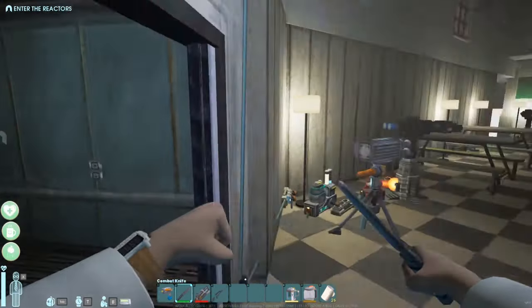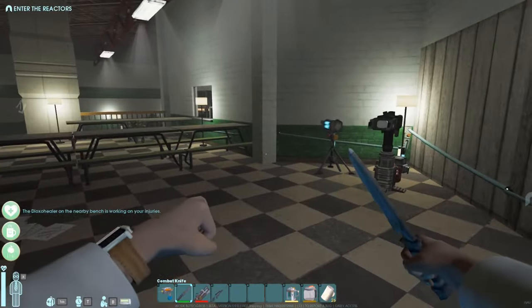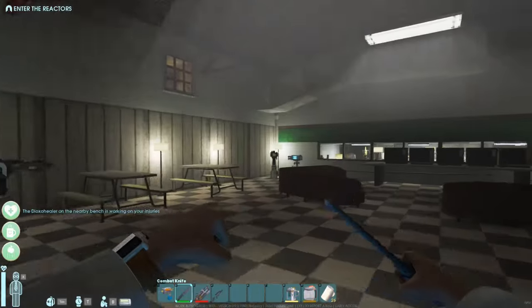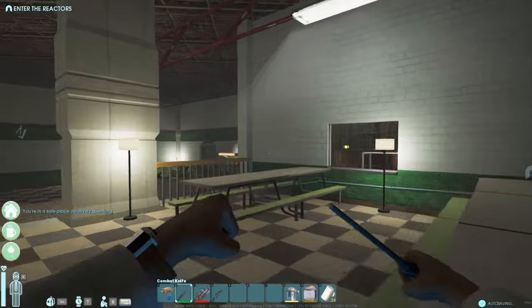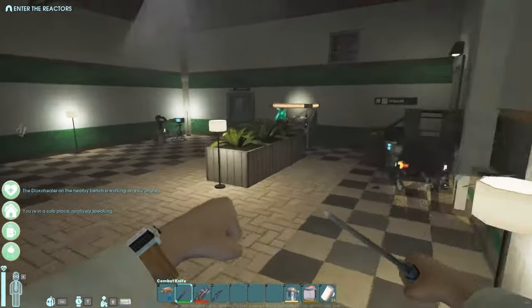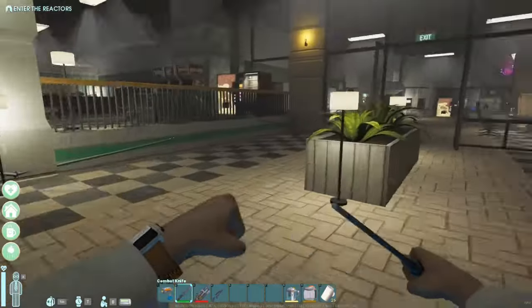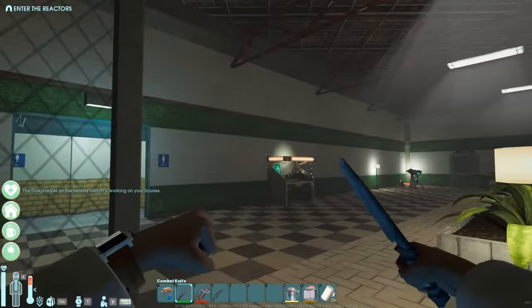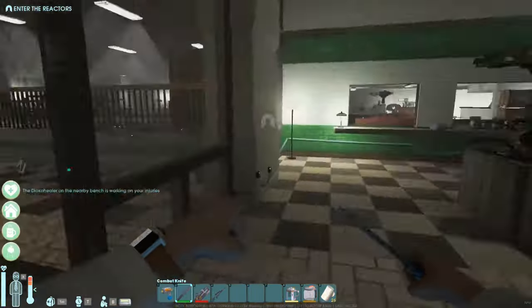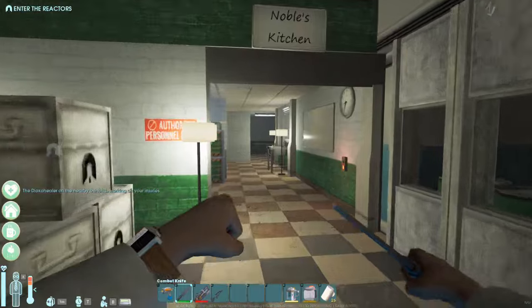Starting with the elevator, we've actually taken over the entire cafeteria. Every area is protected by x-ray labs and laser turrets to ensure that him and any of the main creatures don't actually spawn in. We've completely taken over the office. No matter where you go there's always Dioxy Healers on the crafting benches, turrets around, lit up — you're pretty much safe here.